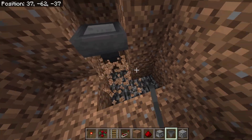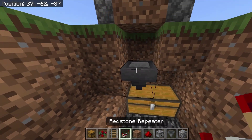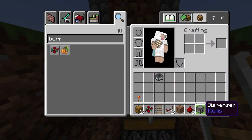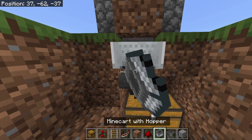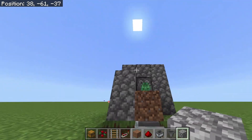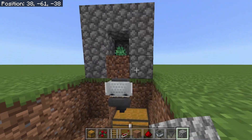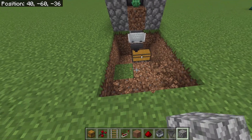The hopper is going to lead into a chest. Put the chest right here, a rail right here with a hopper minecart. Place some blocks over here just so no berries will fly out. And now you're going to break this one, a bit deeper.